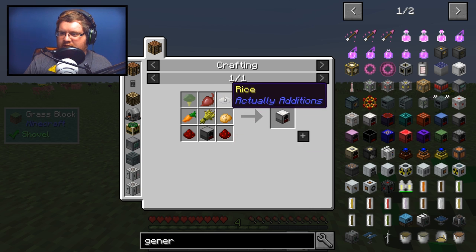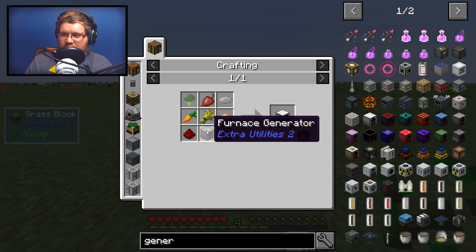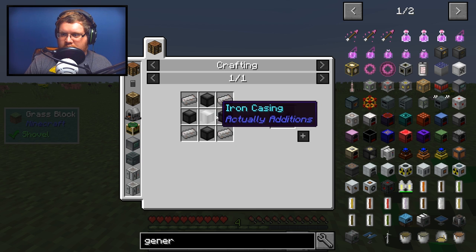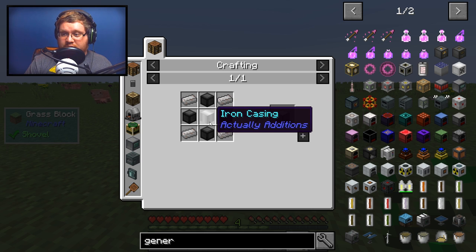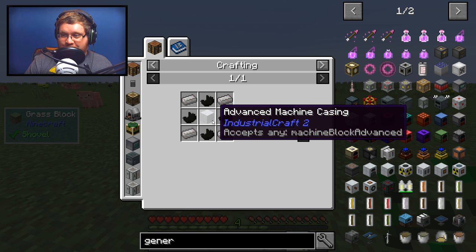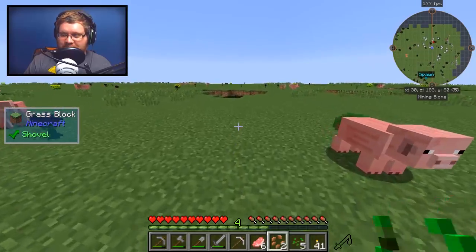It looks like they've made the Culinary Generator tougher — it actually requires beetroot, broccoli from Botania, and rice from Actually Additions. The furnace recipe looks the same but now also requires stone burnt and an iron casing from Actually Additions. Now I see where they're saying it gets tougher — that makes total sense.